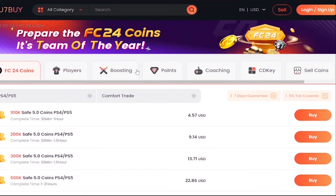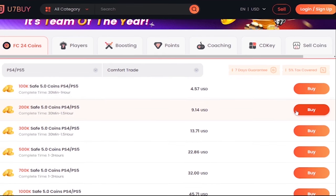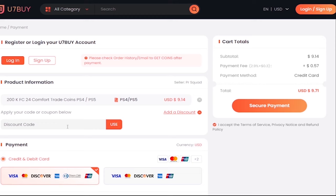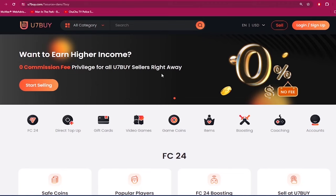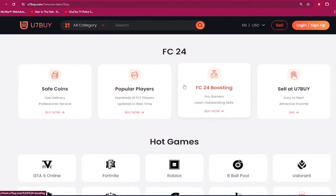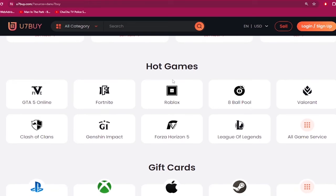If you need to make your Ultimate Team stronger, go to u7buy.com and buy yourself some cheap and reliable FC24 coins. Make sure to use my discount code 'dan' to get six percent off your next purchase. Apart from FC coins, u7buy.com also provides game services like top mobile games, gift cards, game keys, etc. Click my link in the description and enjoy the cheapest prices.